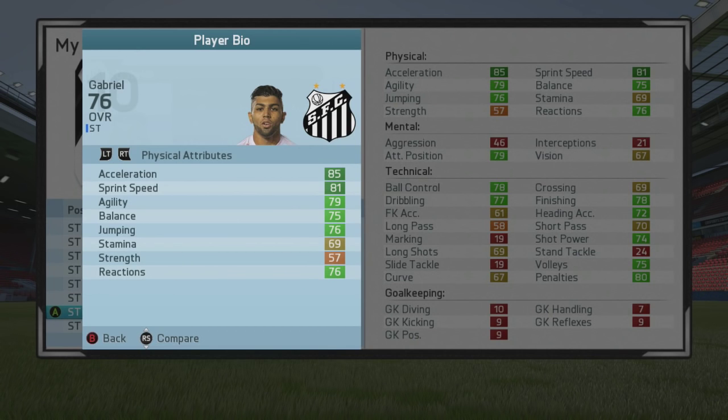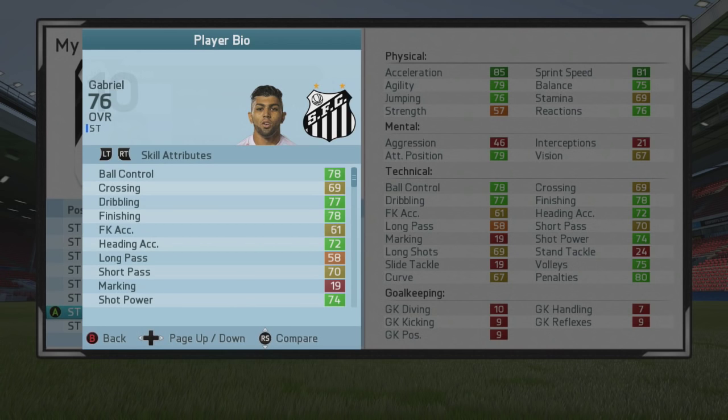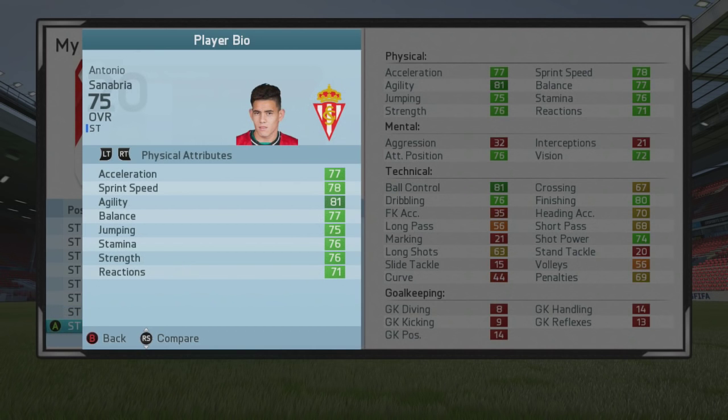After that we've got the Santos striker — this is Gabriel, or Gabigol as Charney Sports refers to him. This guy is really a very good poacher: 79 attacking positioning, 78 finishing. He's only 76 overall at the start of the game but I think he's got about 86 potential. Once those attributes grow by 10, assuming both his attacking positioning and finishing grow by at least nine, he's going to have around 88 attacking positioning and 87 finishing. Three-star weak foot, three-star skill moves, high attacking work rate — he's only 18 years of age. That guy is going to be a god.